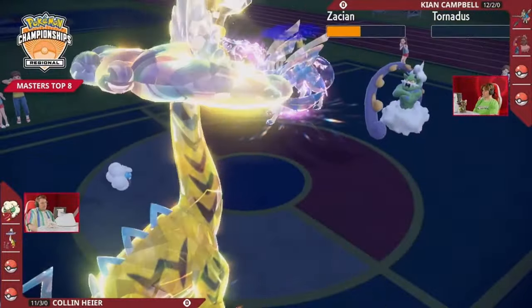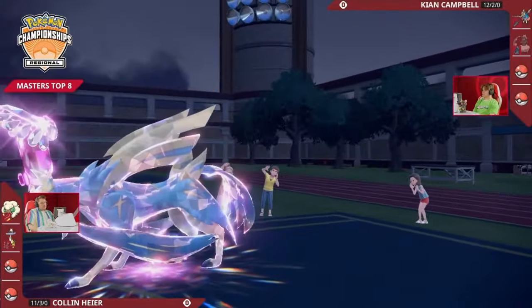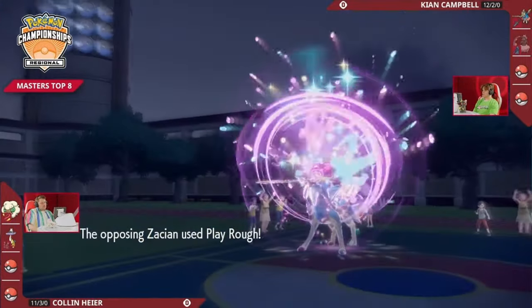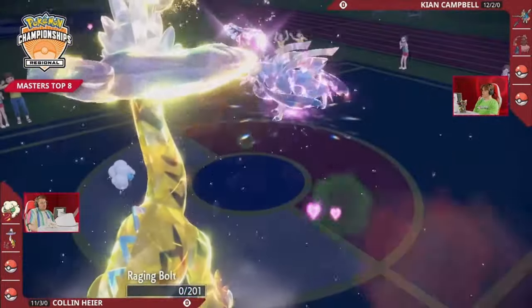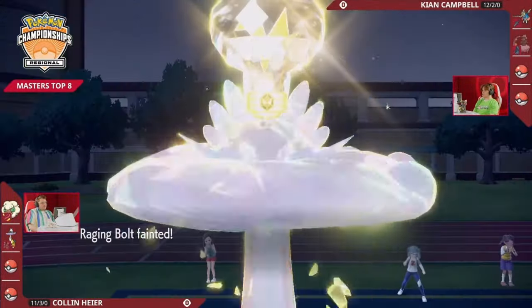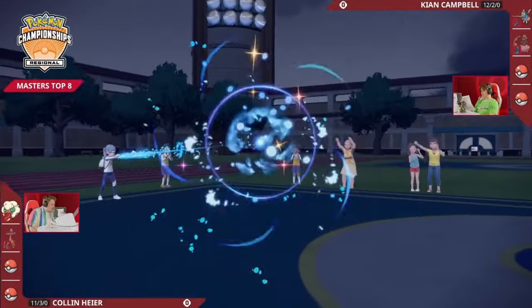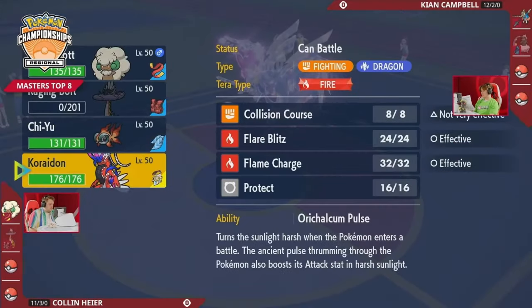Tornadus is going to get knocked out, so no more support is available for Keon for the rest of Game 1. But what will this minus-two speed Zacian go for? It's the Play Rough Terra Fairy boost into just the Electric type. It doesn't matter — Raging Bolt is down. With that plus-one attack and the Terastalization boost on top of the same-type attack bonus, that is going to be a lot of damage coming through.